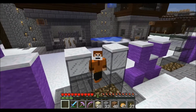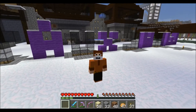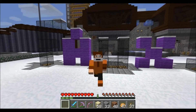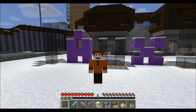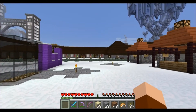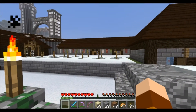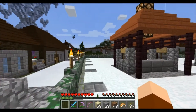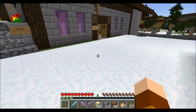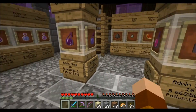Hello, this is R.A. Kasper and I am on the Faux World. Here's the Faux sign in the spawn village. I am here to show you a place where I'm going to build a shop. Over there are the admin shops where you're supposed to be able to buy and sell a variety of items.